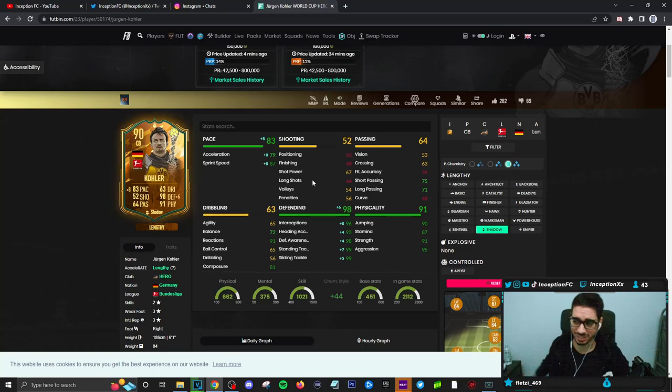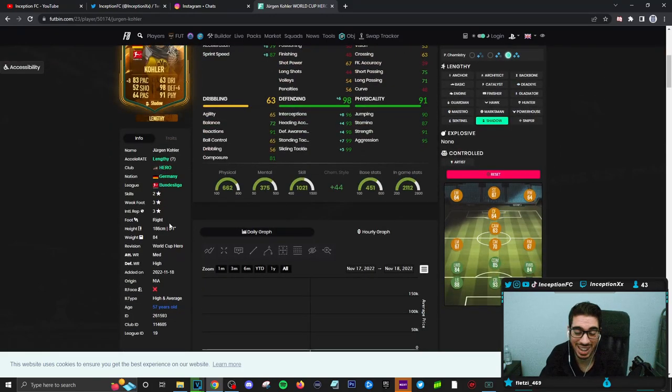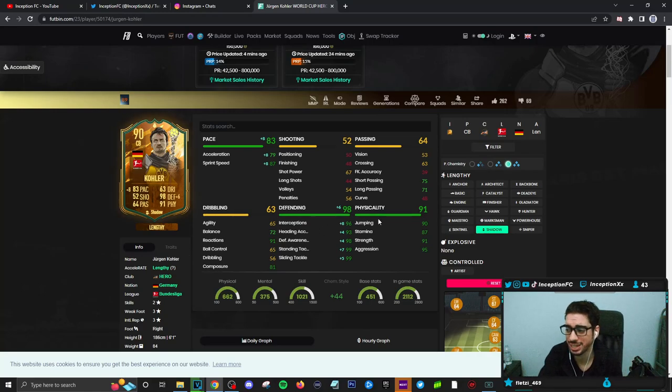Shadow Chemistry style will be boosting him to a 79 for acceleration and 87 for sprint speed, while making his defensive stats very, very good. You could potentially give the anchor chemistry style, but I don't recommend that with the recent patch — the shadow is more ideal because you want that extra pace for the lengthy accelerate. No shooting capabilities, passing is rough, and dribbling could be a little rough because of the 65 agility, 65 ball control, and 56 dribbling. He is 6'1" with a high and average body type, which for defenders usually works out really well. You have to really rely on the lengthy accelerate to help out the card, especially with the way the meta works nowadays.